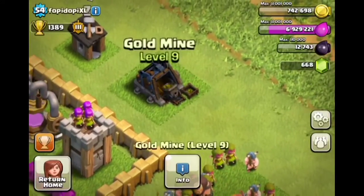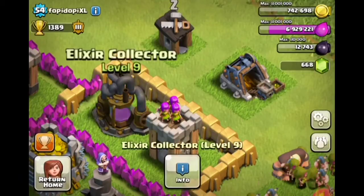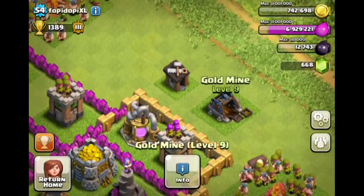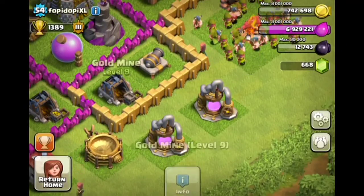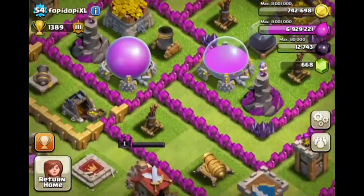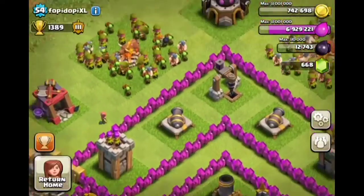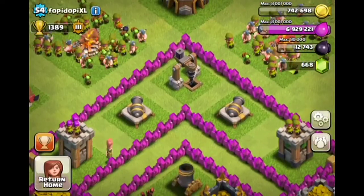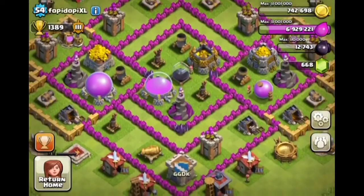Let's talk about your gold mines and storages — collectors. You should get these to max level by now because they'll be very helpful. They will get you loads of money — you'll wake up every day and have 200,000 of each resource. Also, start working on that dark elixir drill; that'll be very helpful for getting dark elixir.